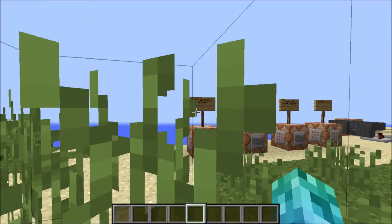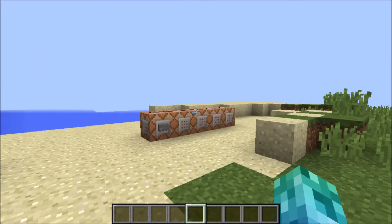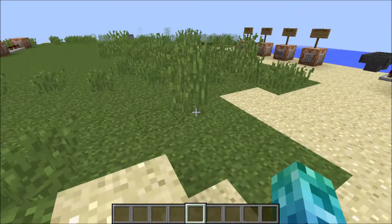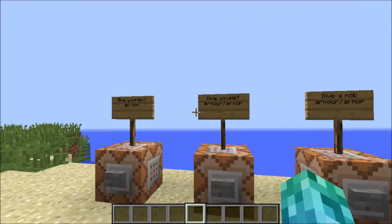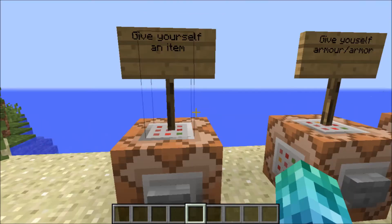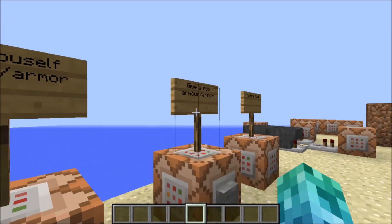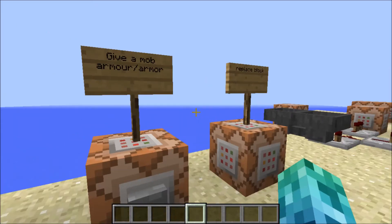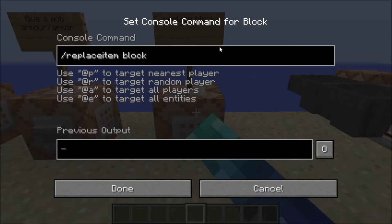Today I'm teaching you guys how to use the replace item command. So what is the replace item command? In the latest three snapshots — this one and two earlier ones — Mojang have added this replace item command. This command can actually give yourself an item, like a sword. I'll show you in a second. You can give yourself armor, give a mob armor — you can't give a mob an item to hold though. You can also replace blocks, but I'm not sure how to do that yet.